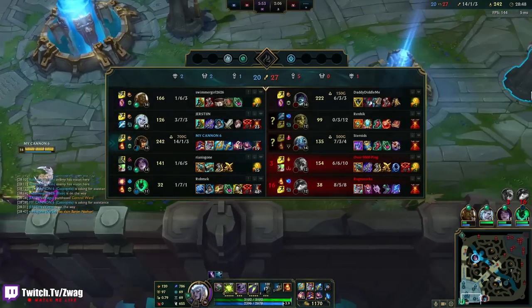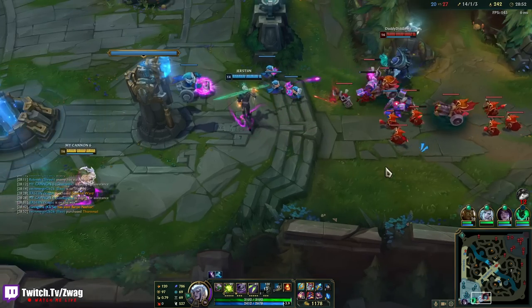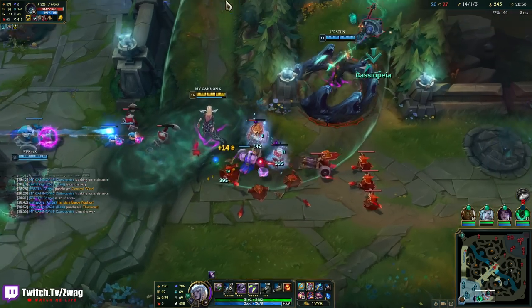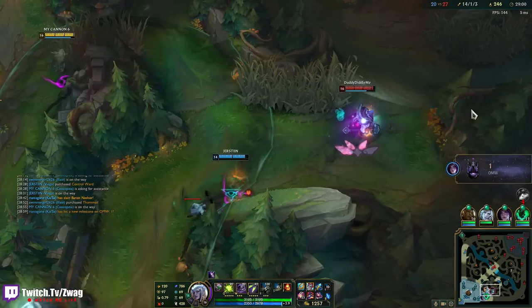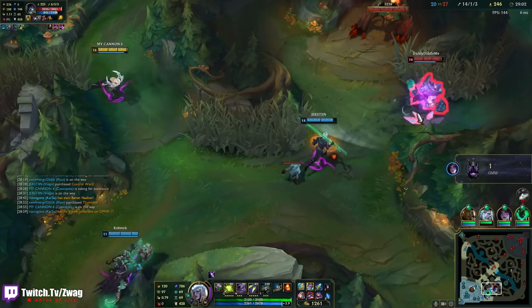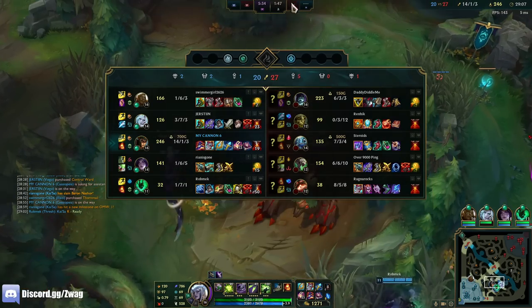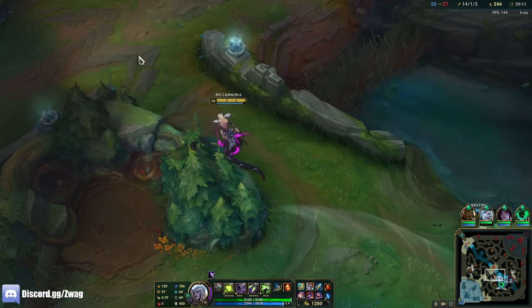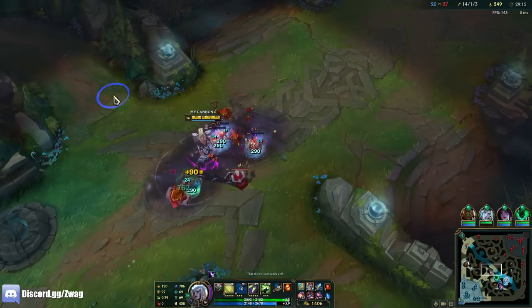I think I need a Banshee's Veil — one shroom takes like half my health. Dead Man's Plate is good too for speed. If Viego could CC him — which he did — but the Yorick wall just counters me so hard because I have such slow attack speed I can't break it. Yorick is just so fast. The only way we win this game is we get to late game and then I ace them.